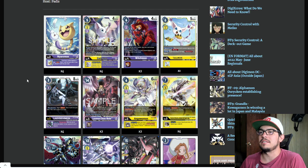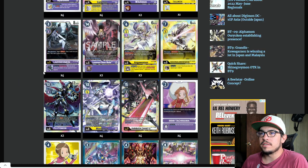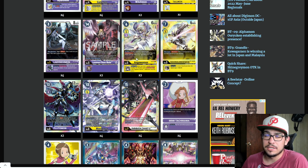Then we have the promo Gatomon as a one-of — a card I kept saying should be in Mastemon. Having blocker and recovery is nice, and while it's a little expensive for a champion, hard playing it is fine since you can Digivolve up into a DNA Digivolve. This is the first list I've seen top that actually played it. Going into ultimates: four Lady Devimon, four Magna Andromon, two Lucimon, and two Andromon. A slightly smaller ultimate lineup, but effective — playing four and four of your two best level fives, the Andromon to hard play for security minus two, and two Chaos Mode, which is where I like it.